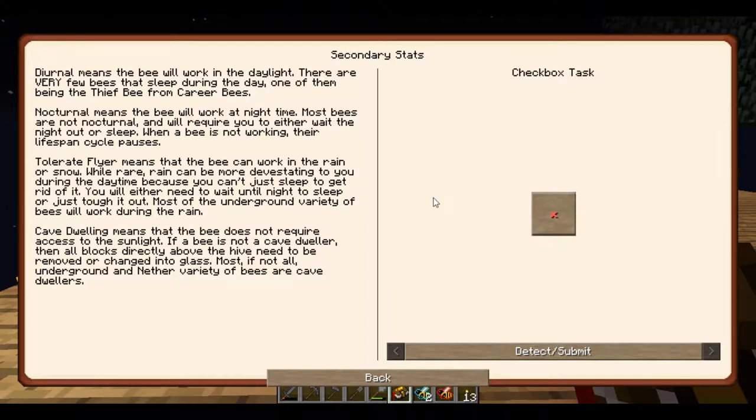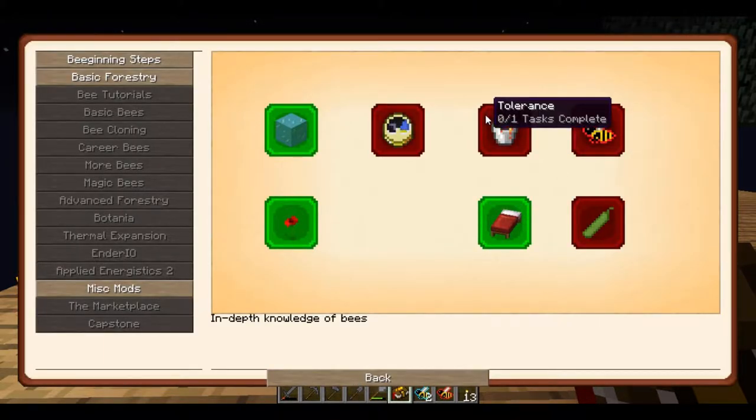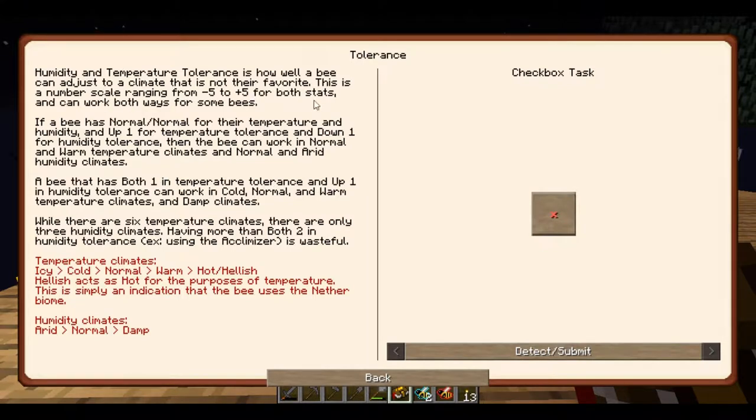'Cave Dwelling' means the bee does not require existing sunlight. If a bee is not a cave dweller, then all blocks directly above the hive need to be removed or changed into glass. Most underground and Nether bees are cave dwellers. 'Tolerance' — you can adjust the climate that is not their favorite; this is the number ranging from negative five to positive five for both stats. For example, a bee with normal temperature and humidity, up one for temperature tolerance and down one for humidity tolerance, can work in normal and warm temperature climates, and normal and arid climates.